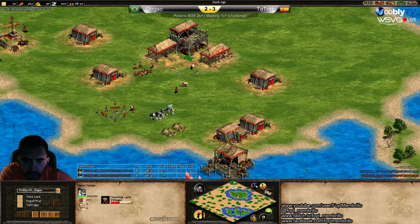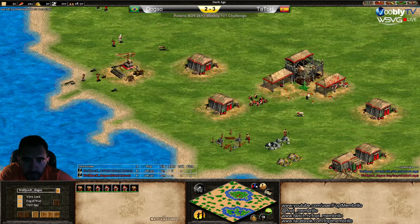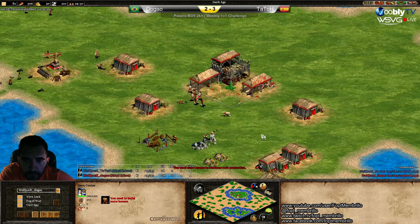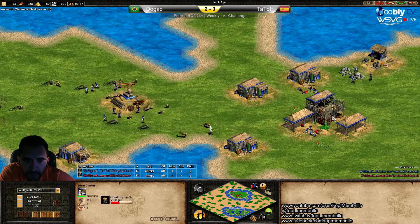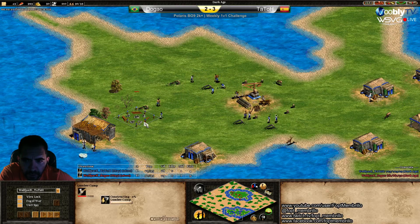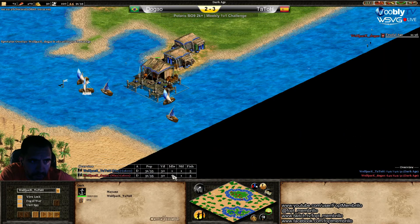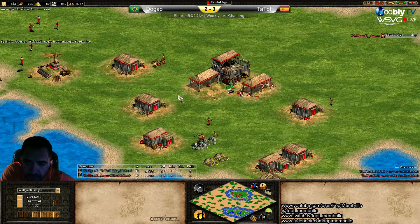The gold and stone are in the same spot, so with one mining camp he has both. He's not going up yet — doing a few more villagers. Tato did the mining camp already. It was better wood for Tato, and now he's doing another lumber camp. Population is almost the same: Dogao is up with 31, and Tato will go up with 32. Not a big difference.